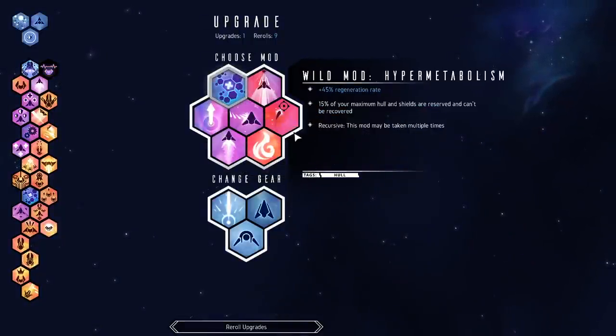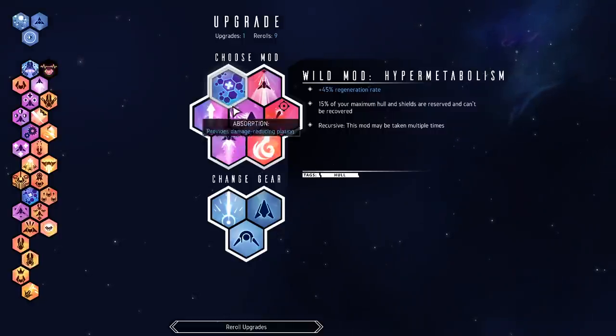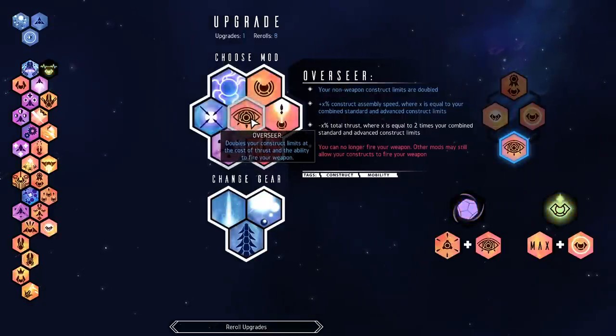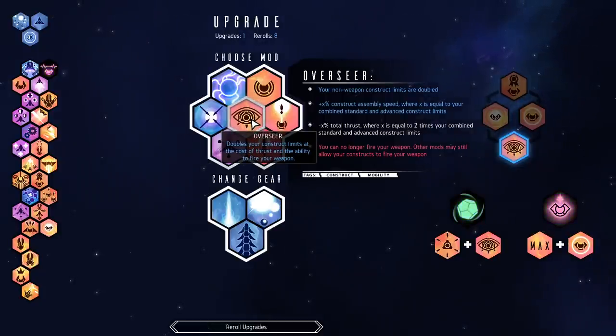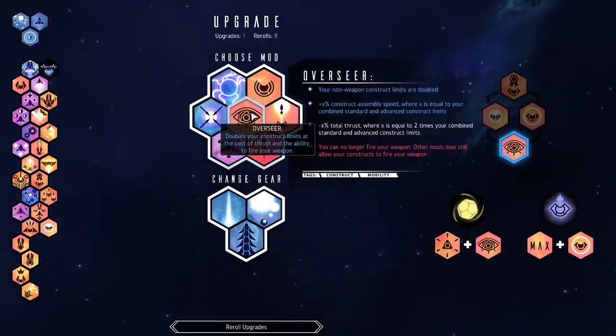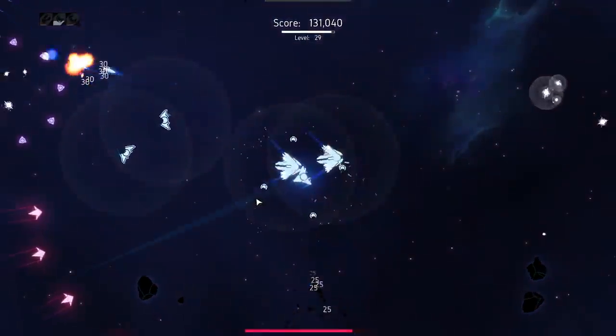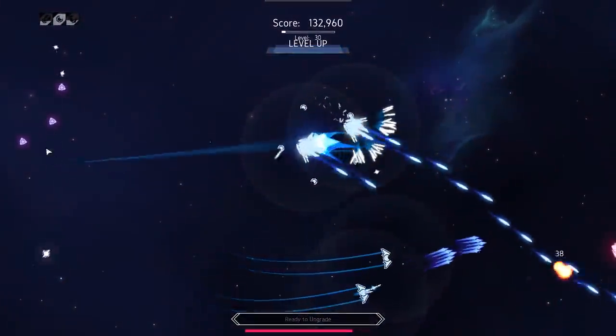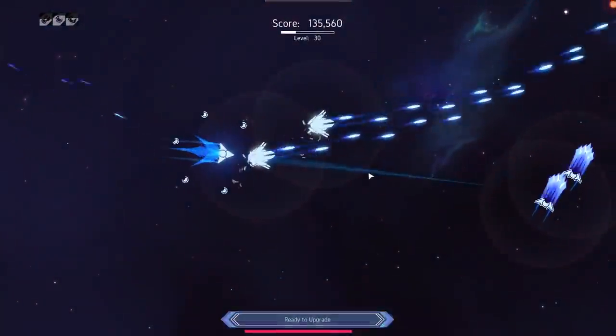I don't really want to grab another regeneration one because that's going to be another 15% of my maximum hull just reduced — that's a bit much. Instead I'm going to grab a reroll. Overseer — this is what I want. This is going to do two things: one, it's going to double my construct limit so I can get four of everything instead of just two, but it's also going to prevent me from firing my main weapon, which is fine because I don't really use my main weapon all that much.